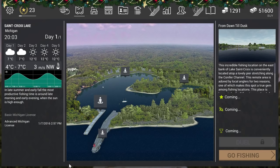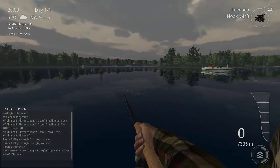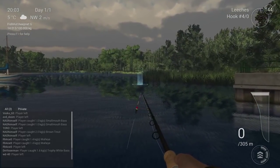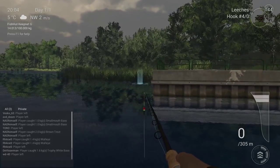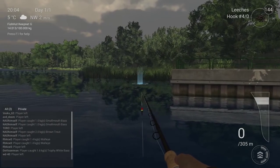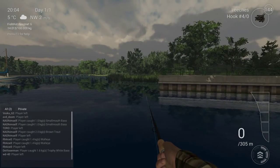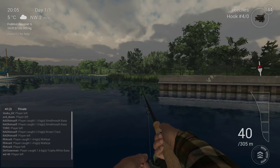What you're going to see now is the bobber fishing, including a brief clip of me catching a trophy white bass with the bobber. First of all, in Michigan you need to go from dawn till dusk. When you come to the area, look to the right — that's the sweet spot for white bass. You can throw all the way to around 40 meters and a little further, because they're sitting there in the reeds. That's where you need to throw.